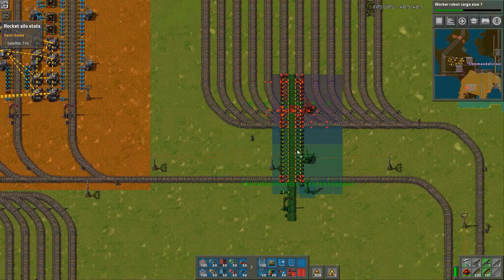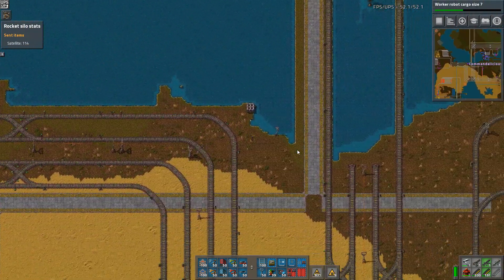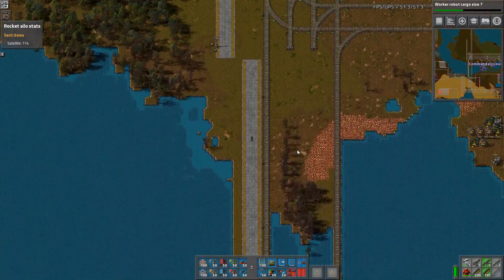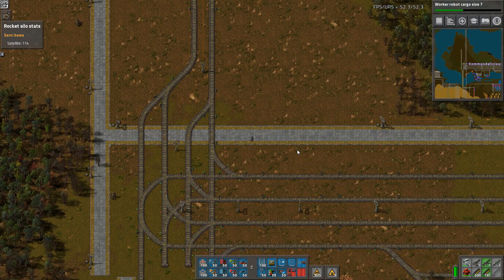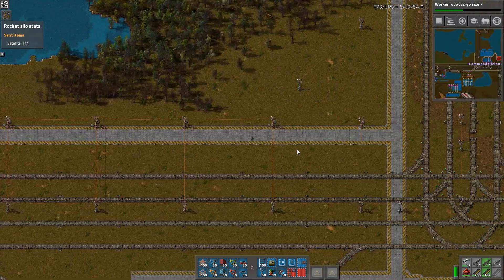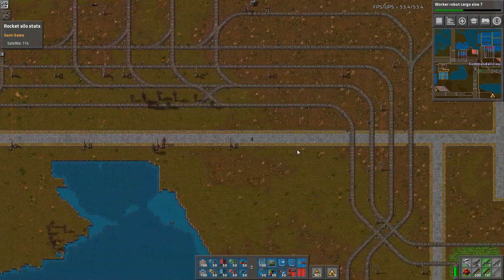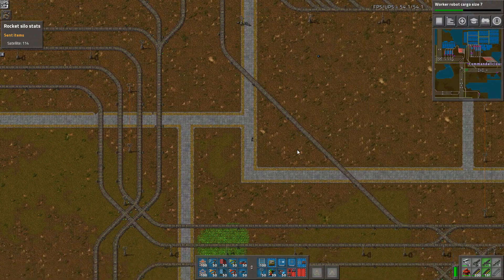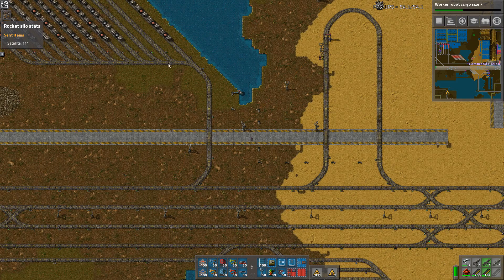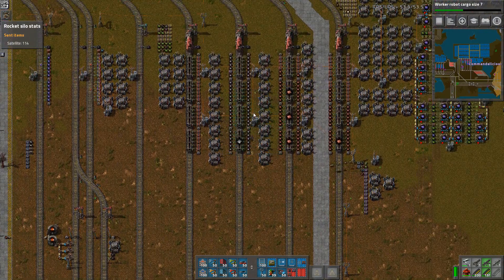Let's go over there and do that. I think this is the other way. I have to start putting an incredible amount of resources into this factory — that's why I wanted to go to 2.8. What is wrong here? They have no plastic.